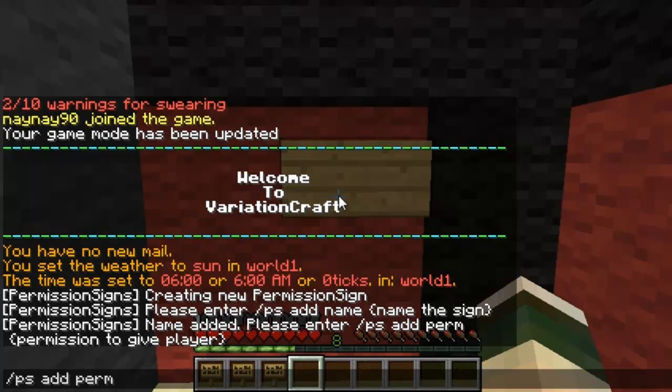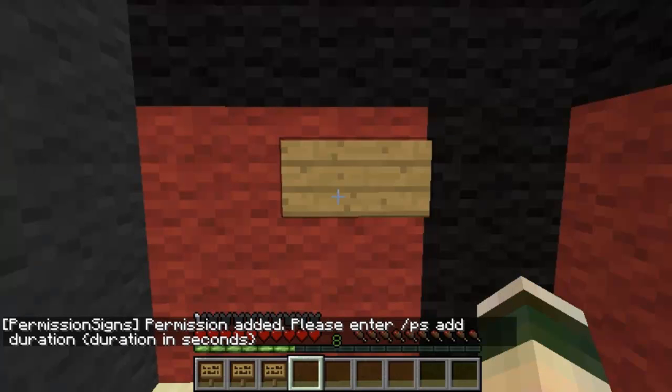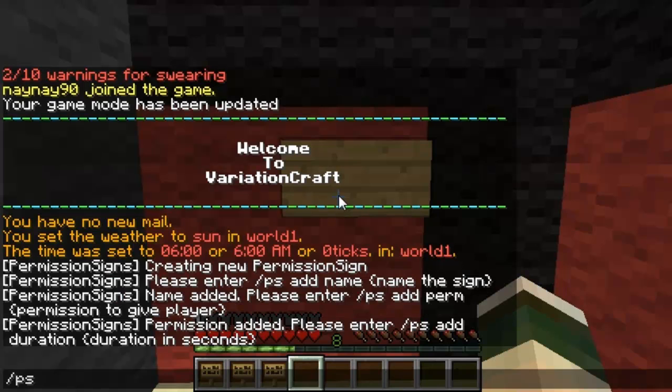Then you do ps add perm and then you have to add the permission for it. This is an essentials one so the perm will be ps add perm essentials.heal, and then for however long set they'll have the heal command. This can be any command from any plugin.